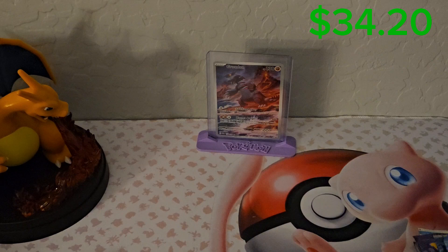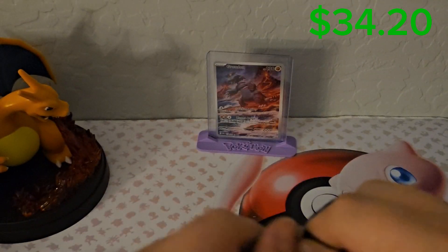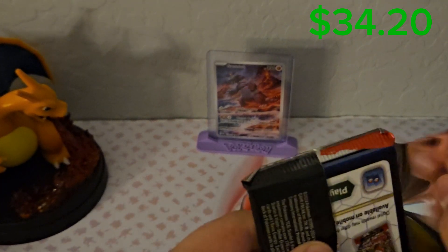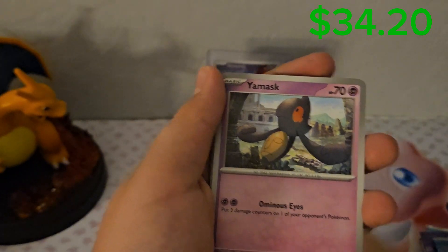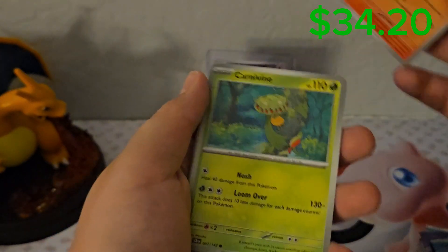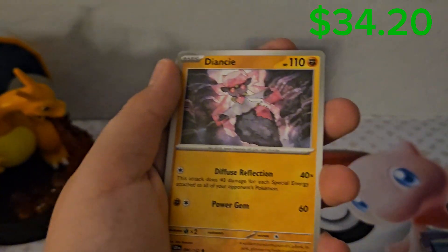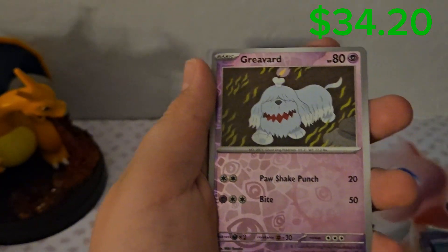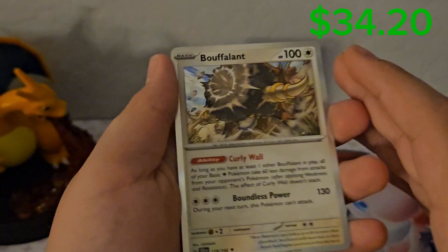Moving on to another pack of Stellar Crown. We got Psychic, Yamask, Panseer, Carvine, Puami, Vikavolt, Dianci, Slowking, Grieverd, Grimmsnarl, and Buffalamp.